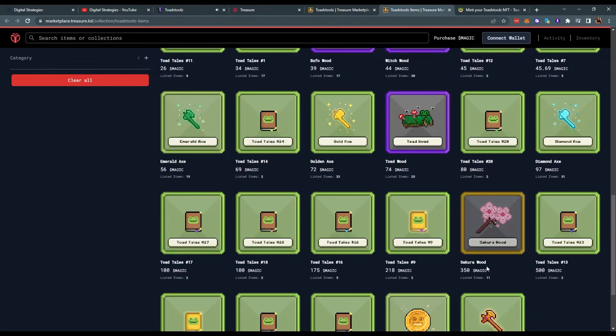There's also the rarest wood of them all — Sakura wood, which goes for about 350 magic. Sakura wood has a 1% chance to drop in any forest.